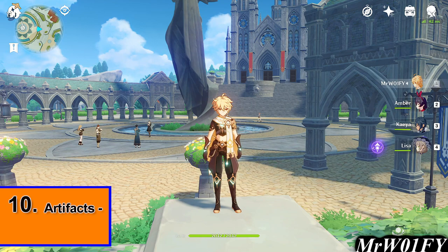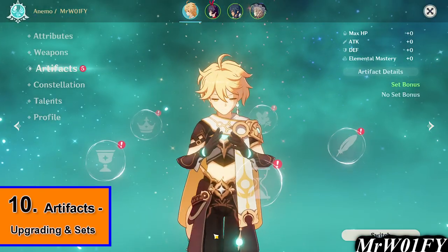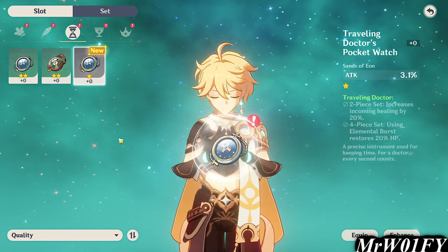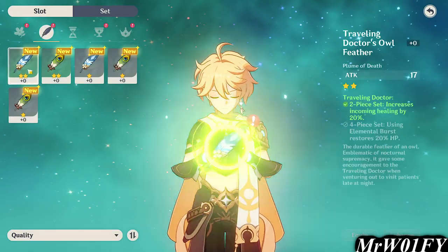On a similar note, selecting and upgrading artifacts can be viewed in the same boat as weapons. Artifacts are essentially trinkets that you can add to your character and provide bonus stats. Artifacts are tiered from 1 to 5 stars — the higher the artifact, the more stats it will offer by default and also hold a higher maximum ceiling for its upgrading process.